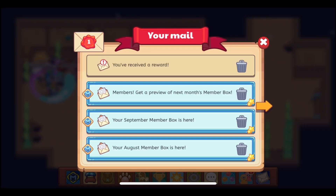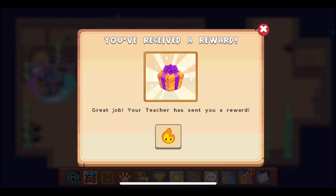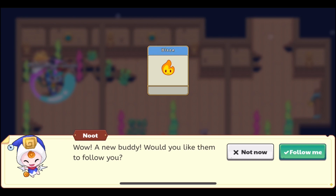Alright, I believe we have completed the goal. We have answered 15 questions, and now we have received the Blaze Buddy. Like I said, I really like this buddy — the animation on it is so cool. So let's go ahead and check it out in our inventory.